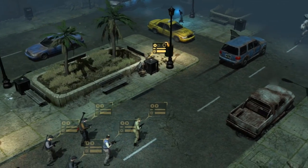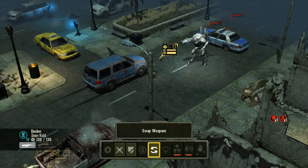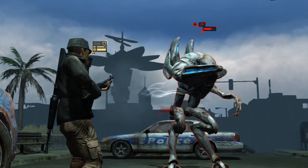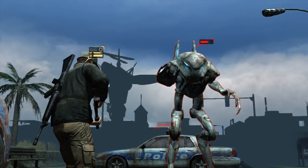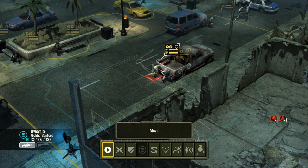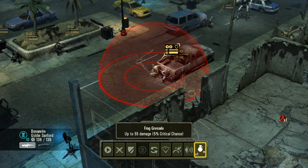As you can see, it's a top-down view. Every player has two action points to use, also known as AP. Those action points can be used for various actions, such as moving, shooting, using abilities, using utility items, reloading, and things like that.